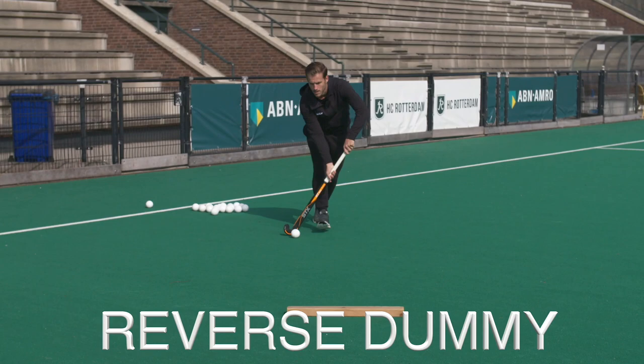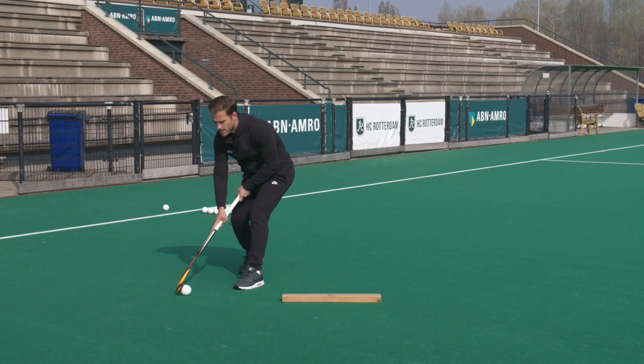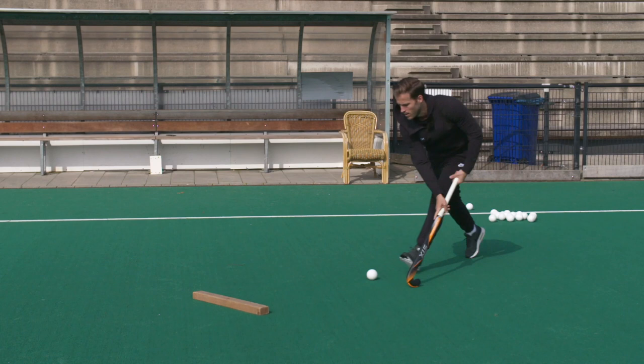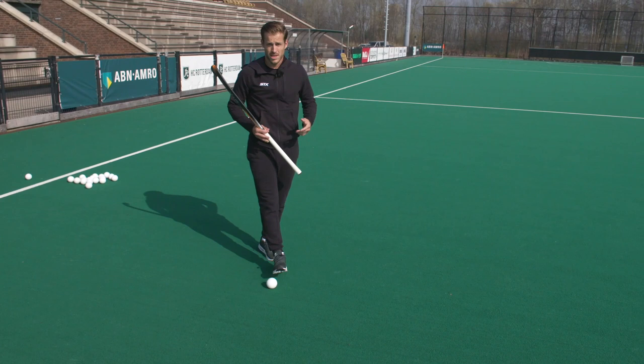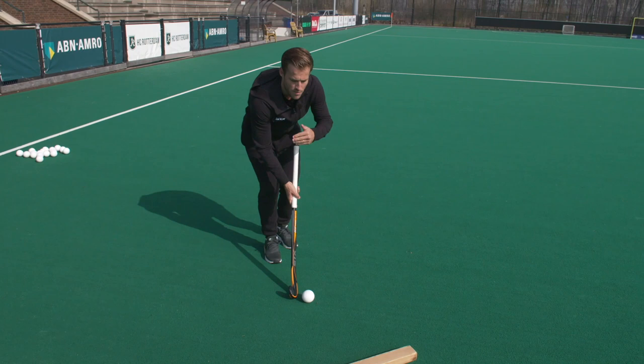The first elimination skill we're going to do is a reverse dummy. Normally the dummy is to the right. Now what we're going to do is go over and take it to the left. You want to let the defender think that you're passing to the right, however you go over the ball and then take it left. So you approach the defender and then on the front side of the ball you fake the pass to the right and then take the ball left.